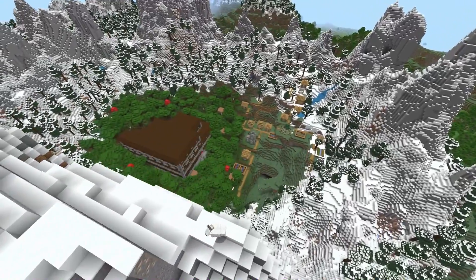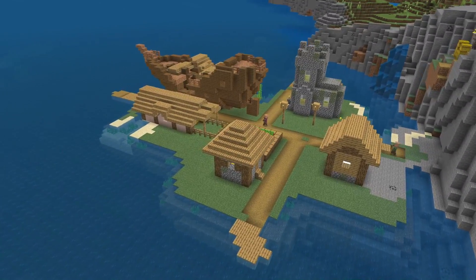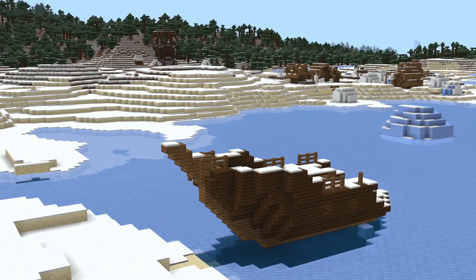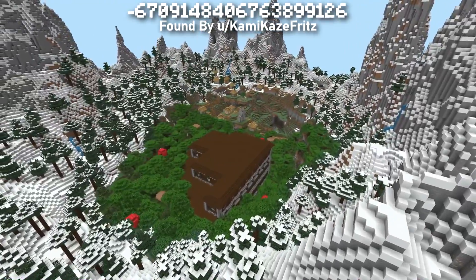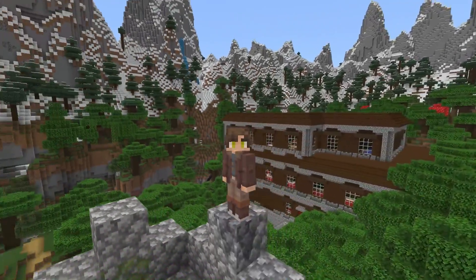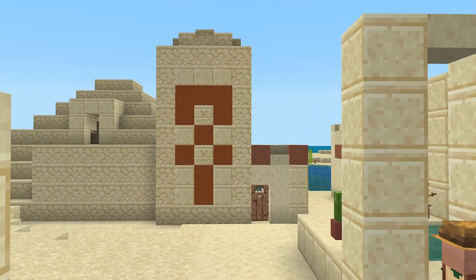Time for some incredible village spawn seeds. This one has a shipwreck docked on top of two houses — if you fancy a ready-made boathouse as soon as you start, give this one a go. This seed spawns you in an extremely rare abandoned village that combines with a basement igloo, an outpost, and even another shipwreck. This one spawns you on the peaks of a mansion village crater — this has to be one of the best spawns I've ever seen. For a more tropical village spawn, try this seed where you'll begin in a bamboo village that combines with a ruined portal and even a desert temple.